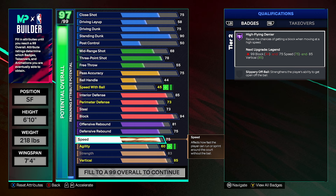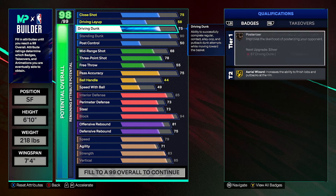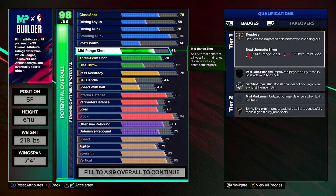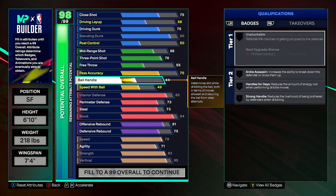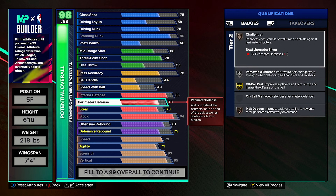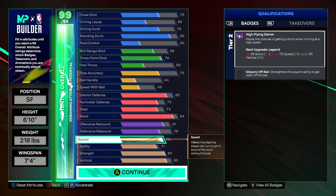Speed is 79 — you can see that's where speed with ball upgrades — and then agility goes to a 71. So to recap: close shot 75, driving layup 58, standing dunk 90, post control 50, mid-range 68, three-ball 78, free throw 55, passing accuracy 75, ball handling 44, speed with ball 49, vertical 85, interior defense 73, perimeter defense 73, block 94, offensive rebound 81. You can see that is the build that I've been rocking with.